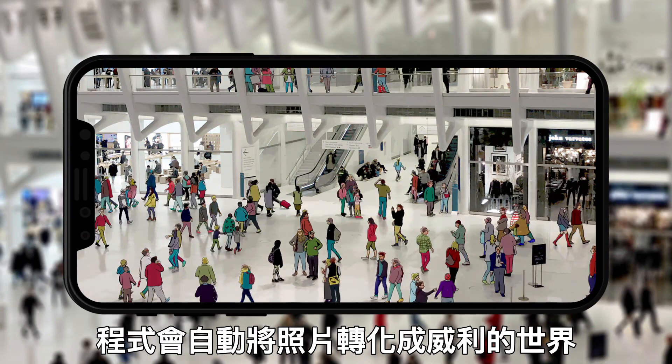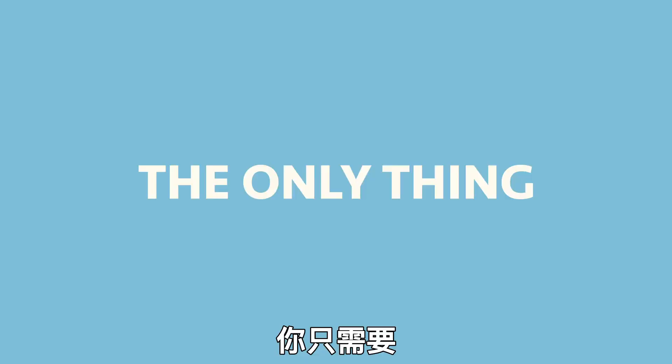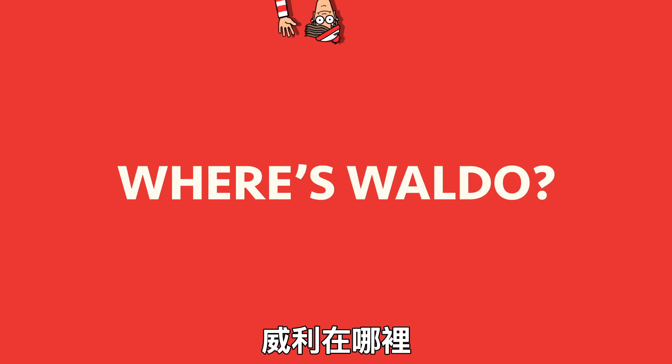Just take a photo of a crowd, and the game will automatically turn the picture into Waldo's world. It even works with landscape photos and pre-existing photos. The only thing you have to do is figure out Where's Waldo.